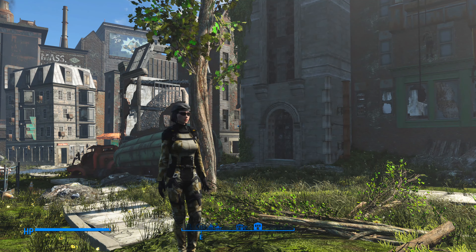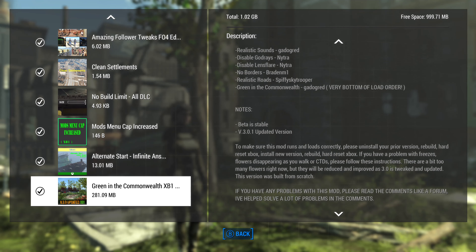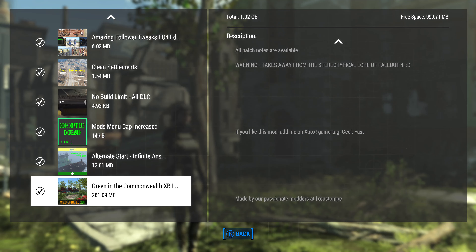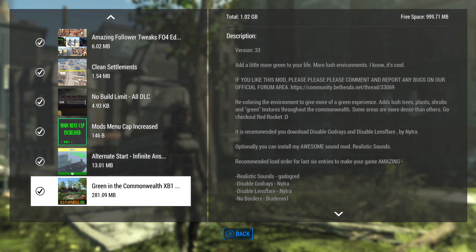Alright, so our mod is Green in the Commonwealth Xbox One, about 282 megabytes. It is a good mod, however I just don't think the Xbox One can quite handle it with Fallout 4. If the game has received some sort of FPS boost, that may be why I was able to run around with just minimal frame drops instead of crashes. But the game can't quite handle this — if you have a much more powerful machine like a PC, maybe it works fine. On the original Xbox it caused crashes, and on the Xbox One X it still causes too much frame rate drop.